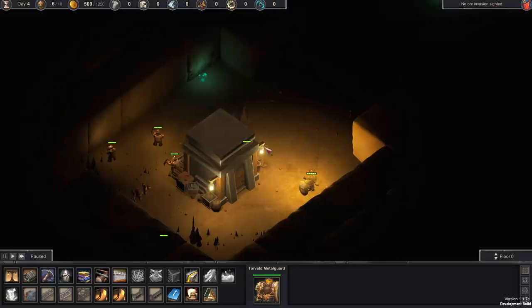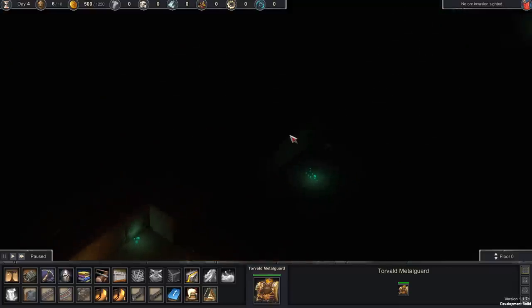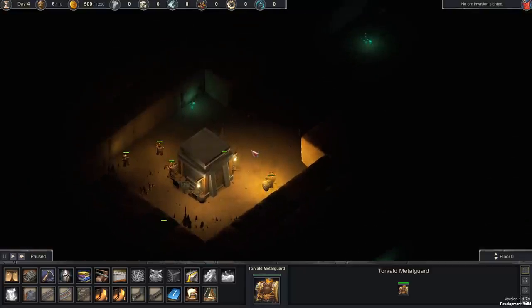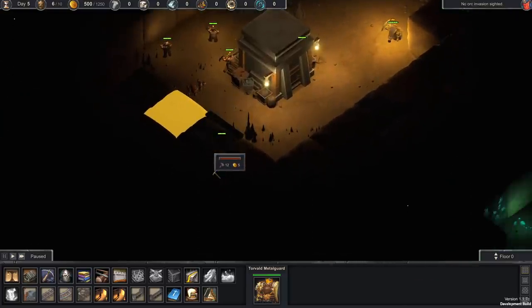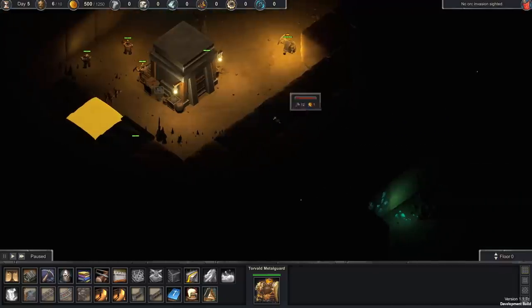Back in — so this is our colony. We've got our mining center right here. This is where we can hire more miners or get more engineers. Our king is right here, Torvald Metalguard — that's the guy we've got to defend above all else, no matter what. We need to take a look around and figure out where things are going to be at. We can mine the walls, that is an option. Unfortunately you can't really interact with the walls unless you're unpaused.